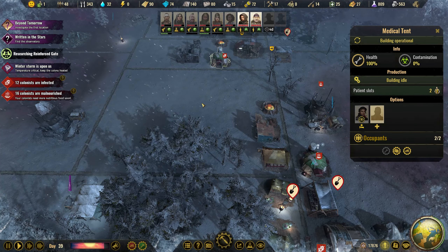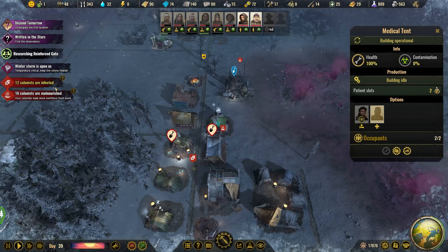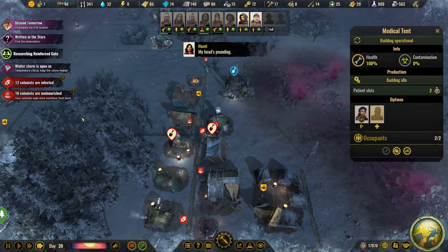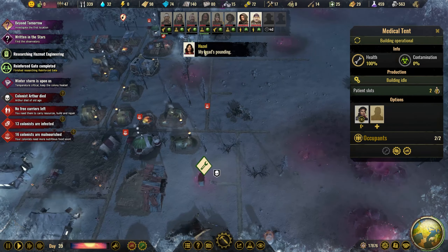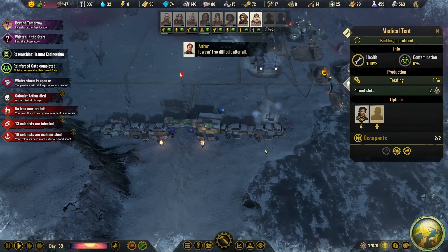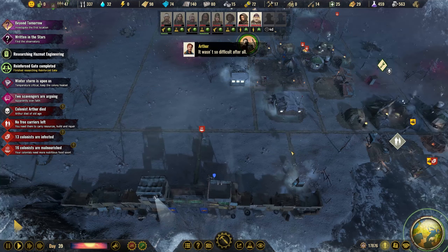Now we have five tents, which means we can treat ten. Hopefully the injured count will go down below ten and we're fine. We need a new discovery — reinforced gate — and we have the science, so we start researching hazmat engineering. Now we have a lot of stuff to do. First we're going to upgrade this — that is a given.